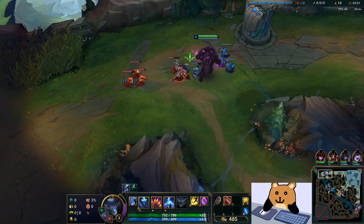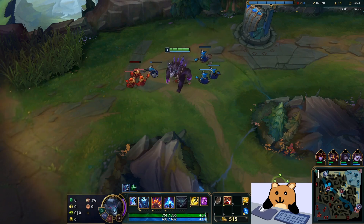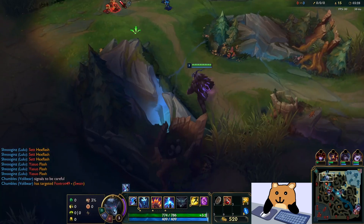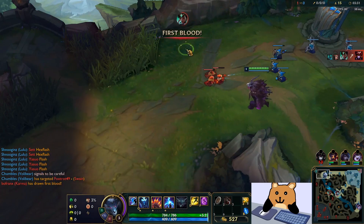Sometimes, like this game where they have AP, I'm gonna go Wit's End as my third item, but you can also go for Blade of the Ruined King, which is just a really good item in general. So yeah, a few options you can go, and I think it's the best kind of way to play the champion. You do need CDR — Black Cleaver works really well on the champion.